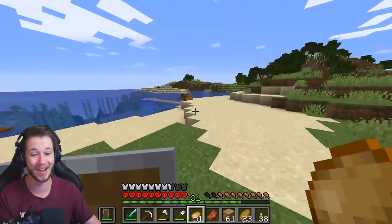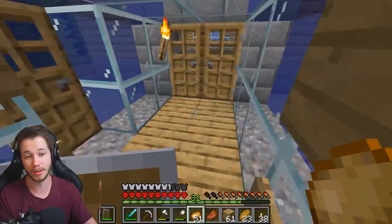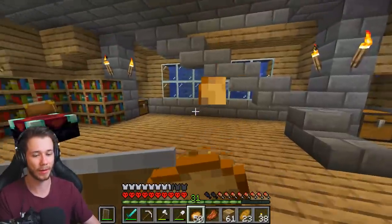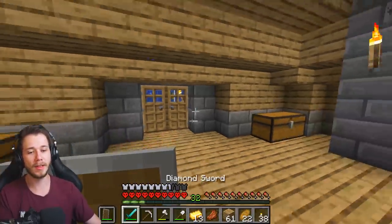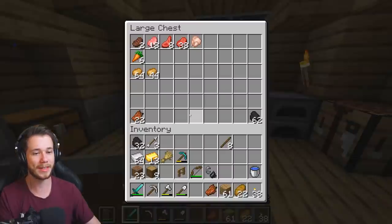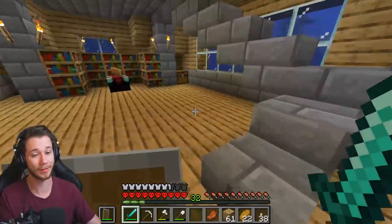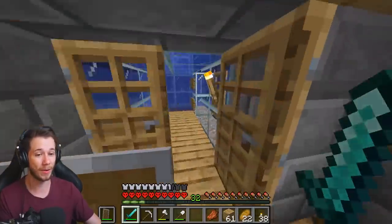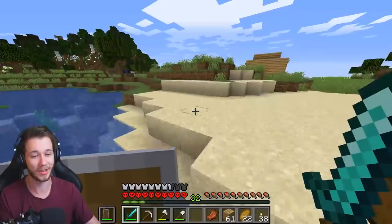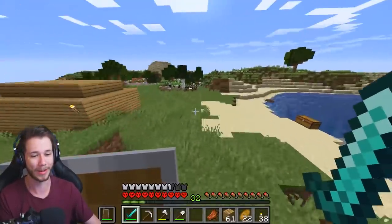So for this episode what we plan on doing is we're gonna work on the turtle farm a little bit, we're gonna do some enchanting. What we plan on doing today is we're gonna make a fish farm. The fish farm has kind of blown up and a lot of people have done it, and from what I've observed it looks pretty cool. If you guys don't know what the fish farm is, it's gonna be a treat — if you guys do know what it is, you know how broken it is and how insanely boosted I'm about to get.